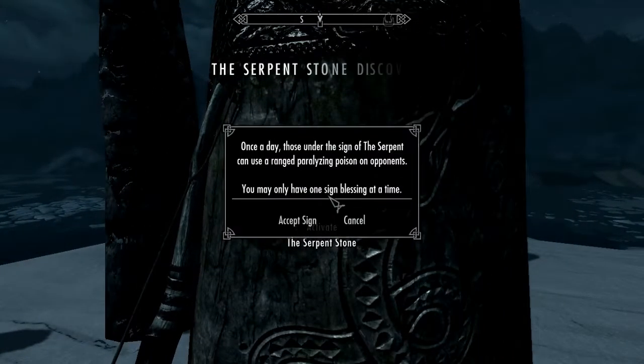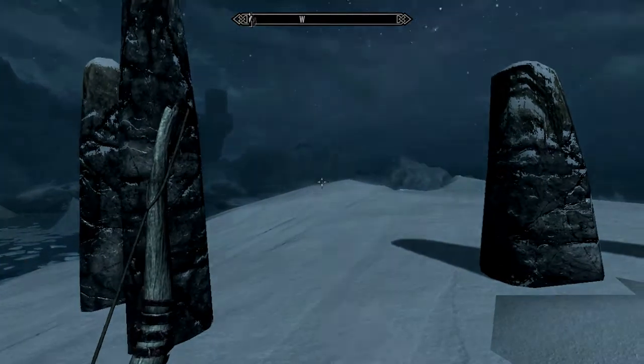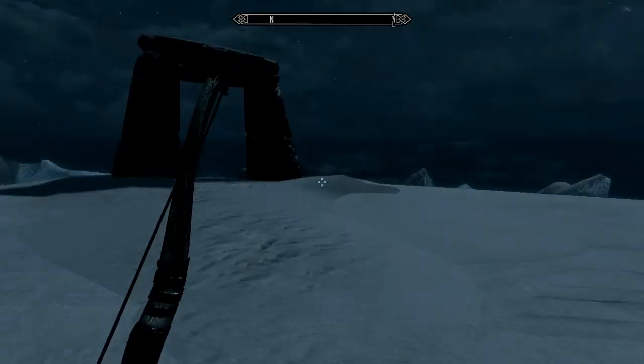There's the Serpent Stone — 'Once a day, under the sign of the Serpent, you can use a ranged paralyzing poison on opponents. You may only have one blessing at a time.' I've already got the Warrior blessing so I don't want this one.